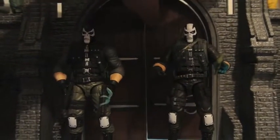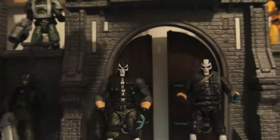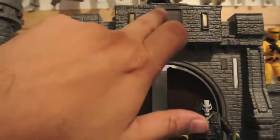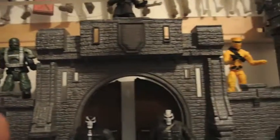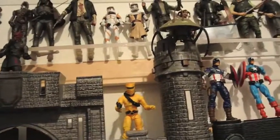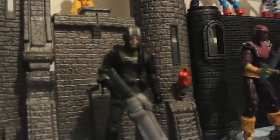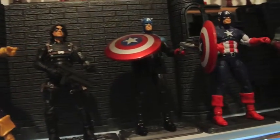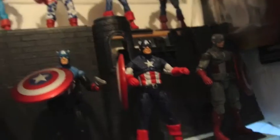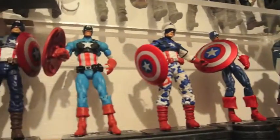Crossbones — two different versions of them. This is a Toy Major playset which I got for really cheap, it was well worth it. Eventually I'm gonna put some sort of Hydra sticker up there. And the AIM soldier — it's a crab droid from Star Wars. Baron Zemo, Winter Soldier, Bucky Cap, and some assorted different Captain Americas there.